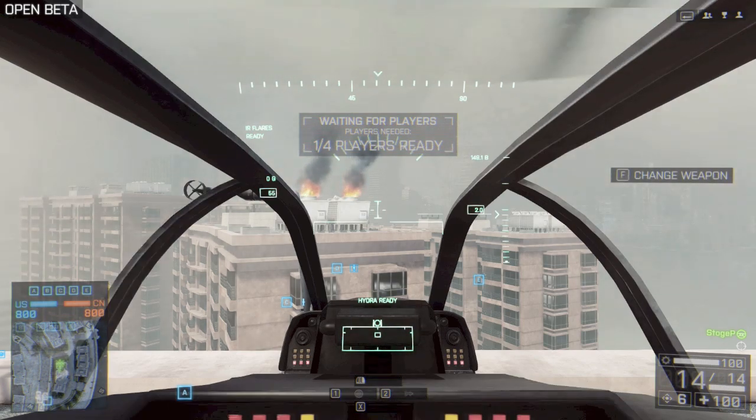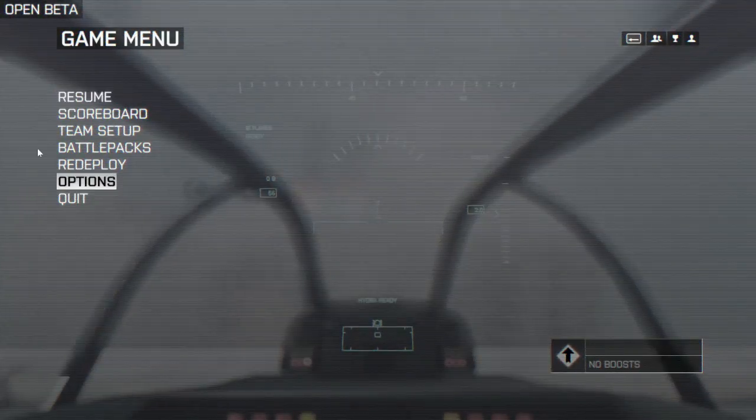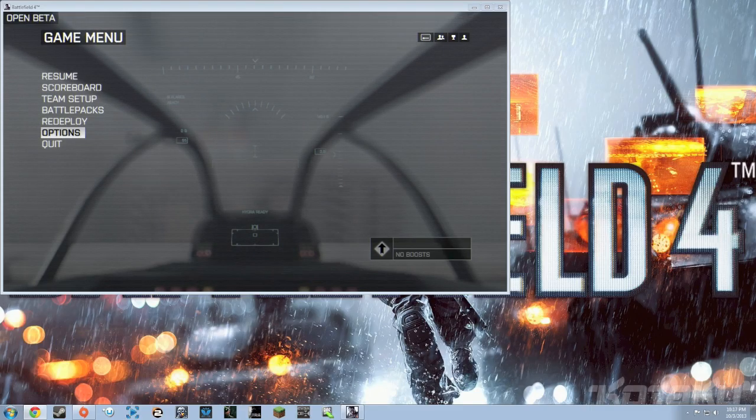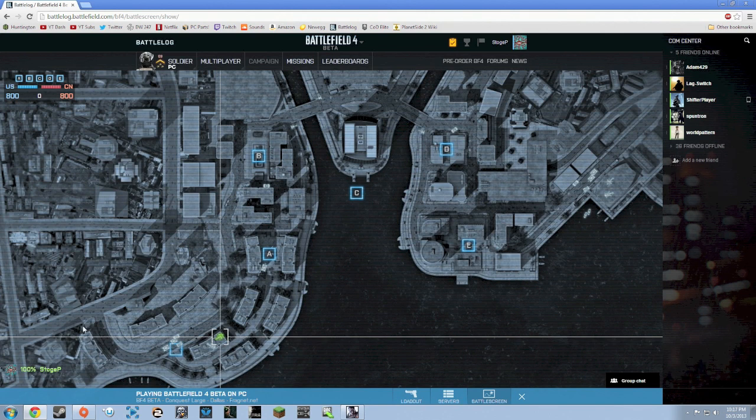There's a new Battle Screen feature in Battle Log that I'm going to show you here in just a second. I can hit escape and I have two screens in front of me, so I'm going to click on my other screen to window this screen and drag over what I'm seeing. Down on the bottom you can see where it says what you're playing and what server you're in — you have the loadout, the server list, and Battle Screen. If you click Battle Screen, it will appear in your game.